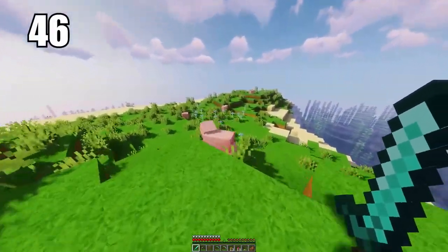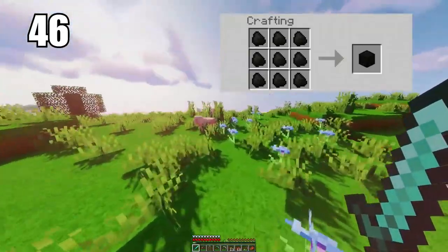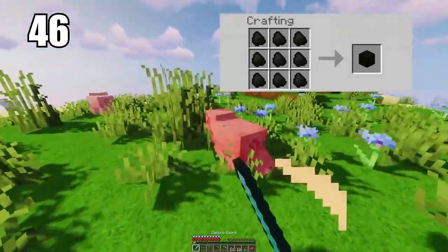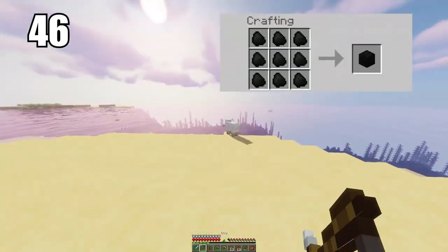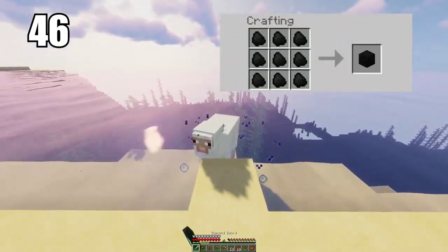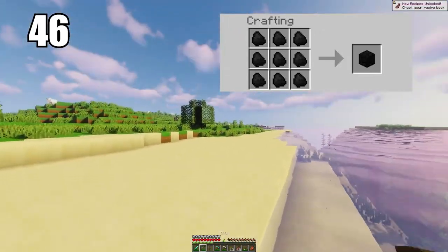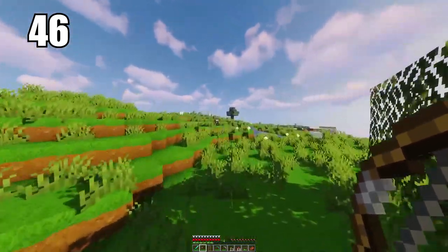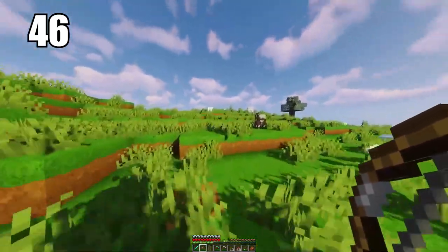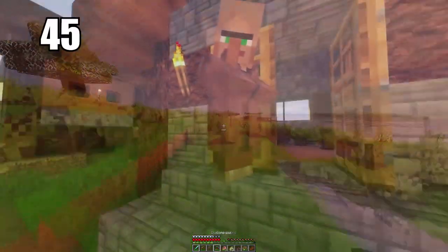Coming in at number 46 is making coal blocks for better efficiency. I recommend this in a couple of circumstances: either if you're transporting a lot of coal from one area to another and want to save space, or if you want to burn more materials — coal blocks are better than single individual pieces for that. Either way, both are very good. If you're doing some serious smelting, make coal blocks as the efficiency will count, but otherwise do what you feel is necessary.